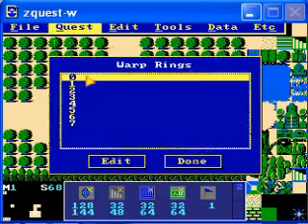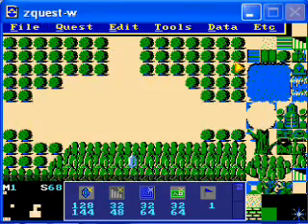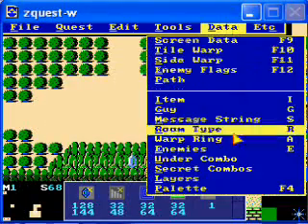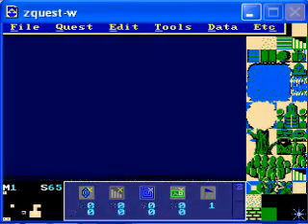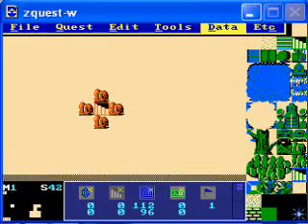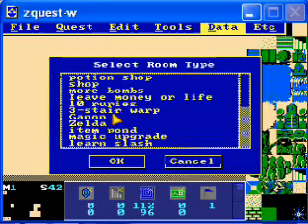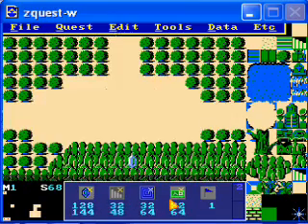Gotta add this to the warp ring. Go to three, add this — screen is 68. Tile warp has to go to 81. Gotta set the same room type, the three-star warp. Add the guy and the string. Pretty basic stuff, but you've got to do it every time. Then while we're at it, let's add all this to screen 42 as well: tile warp to 81, guy, message string, and room type. Is everything set properly? I think so.